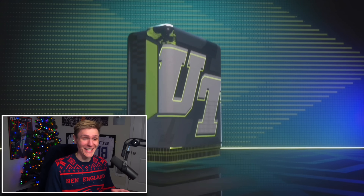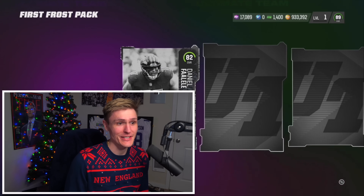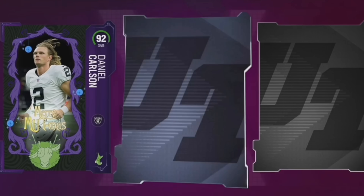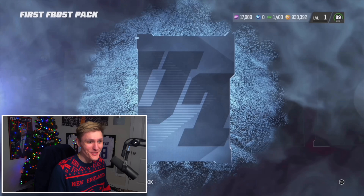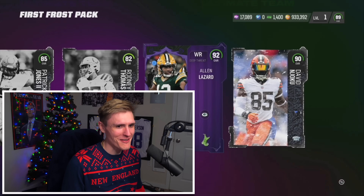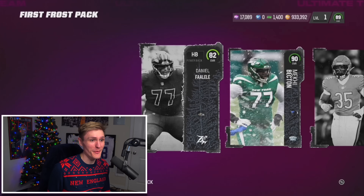This First Frost pack guarantees some really nice pulls. If you guys were considering buying packs for the Zero Chill promo, this one isn't a bad one. If you have a low overall team it will help you a lot — you get some guaranteed 92s and 90s, and they're not BND so you can put them into sets.